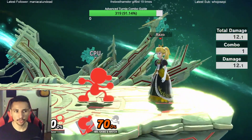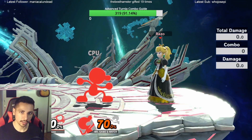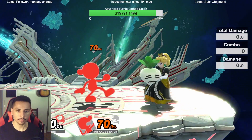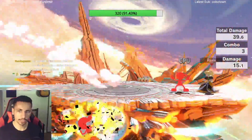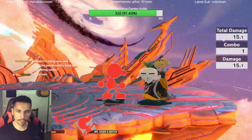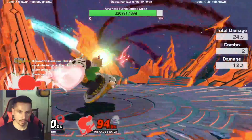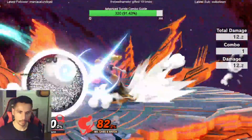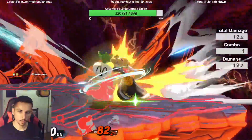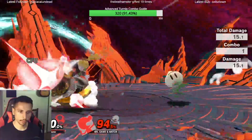You could do it two, maybe three times. On some characters you could do it even four times and then get the back air at the end. Just because Game & Watch is a light character, I would only go for two of them — it's far more consistent than trying to go for three. On most opponents I just go for two, so it's like: one, two, back air.